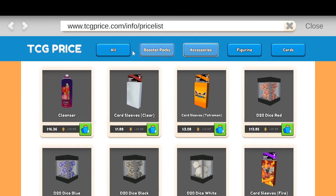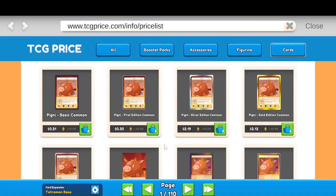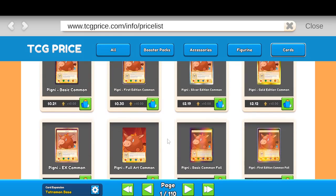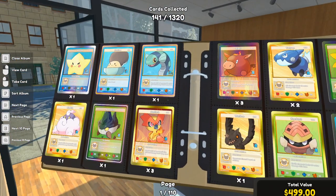Did we confirm this? I think we did — TCG price — nothing's really fluctuating quite yet. Accessories are the same; nothing's really fluctuating at the moment which is good. Cards also aren't really fluctuating right now, but that's okay.